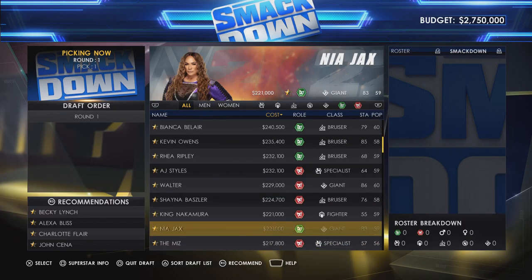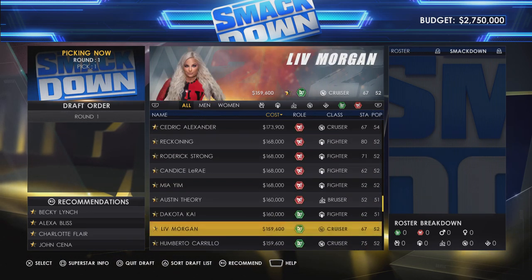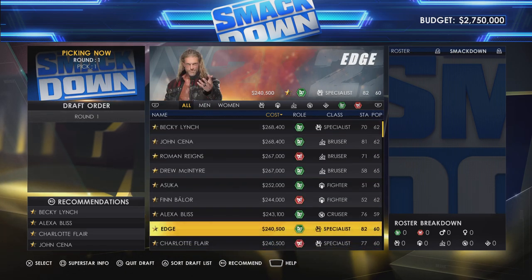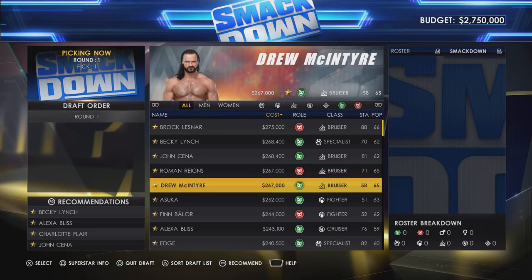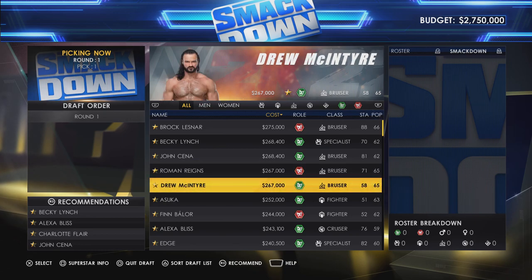When drafting wrestlers, several factors make your brand the better one: the role, the class, the popularity, the cost, and their star power. At the top of the list is Brock Lesnar — very high star power but a heavy cost. Roman Reigns and Drew McIntyre are on the same level and only one less in popularity, so I suggest picking one of them and making a really good second pick by looking at who is a good heel or fan favourite to put against them.